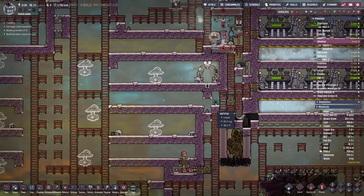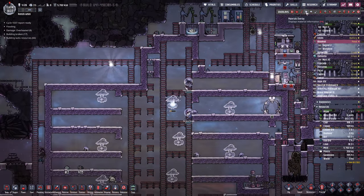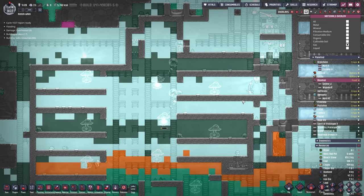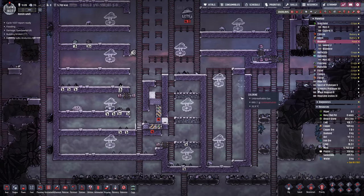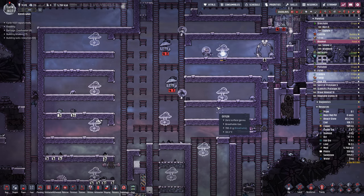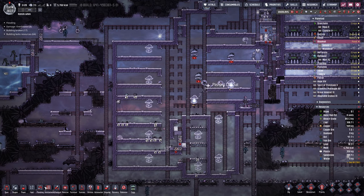We've put together a few liquid locks — one there, a second there, and a third there. All of those should help seal in this area. The rest is sealed all the way around unless I've missed something, which I wouldn't put past myself, but I think we're good. Now all we have to do is fill this entire place up with gas pumps and start ripping out all the gases as quickly as possible.